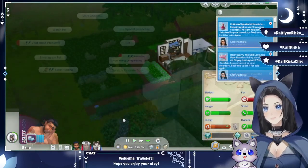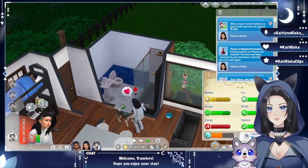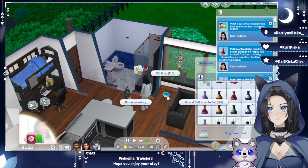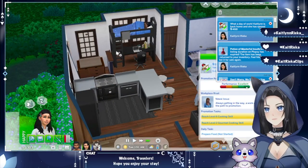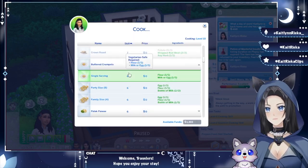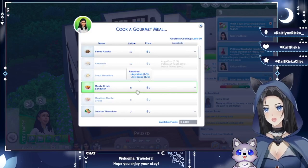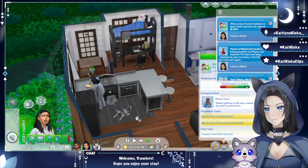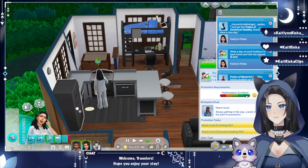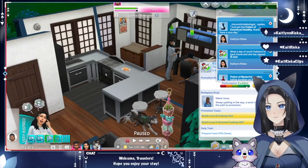Waiting for Caitlin to come home — what a day! She came home, so we can talk to the dog a little bit, then drink one of these potions. She gets tired out very easily now but that makes sense. We'll continue her cooking — butter crumpets, let's make those. All right, we also need to make a sandwich. Got a potion of emotional stability — thanks, have a nice day!